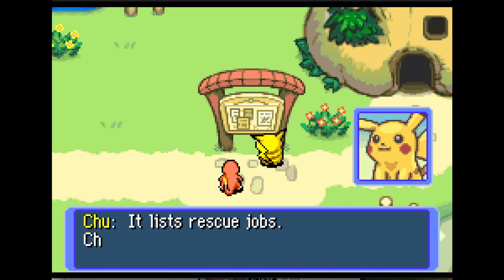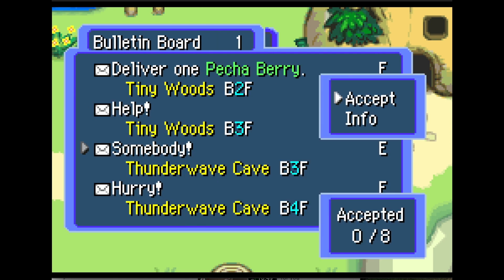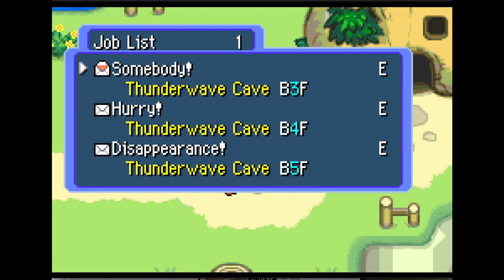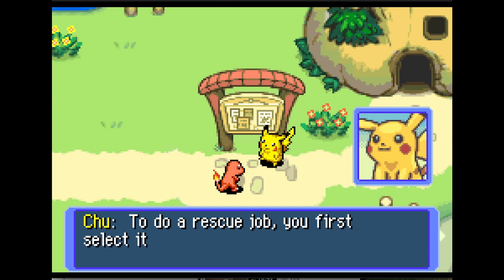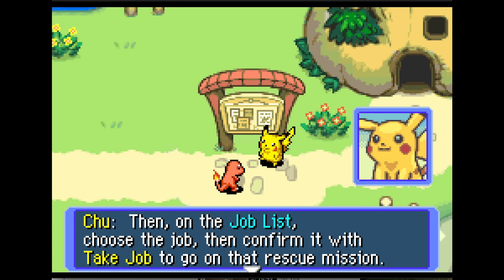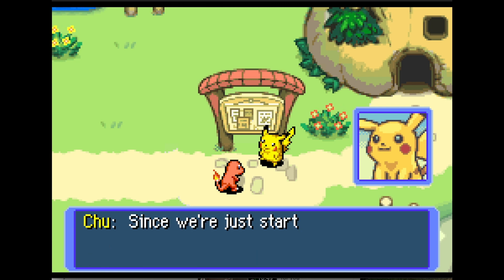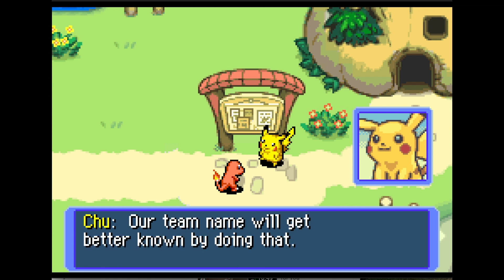Have a look at this book — let's check out the rescue jobs. To do a rescue job you first select accept, then on the job list choose the job, then confirm it with 'Take Job' to go on that rescue mission. If you don't select Take Job, you can't do that rescue job even if you go to the dungeon. Since we are just starting out, we should handle the jobs posted here — our team name will get better known by doing that.